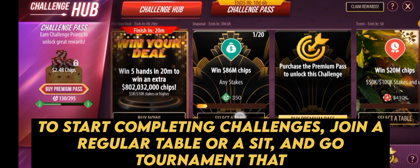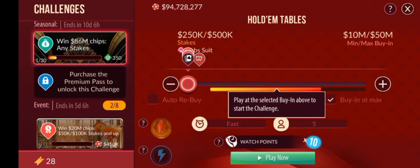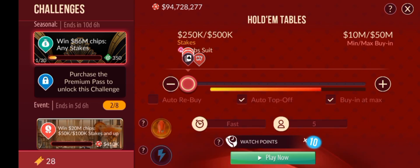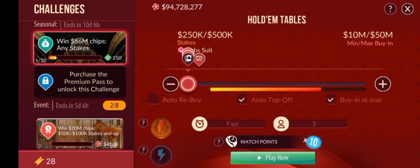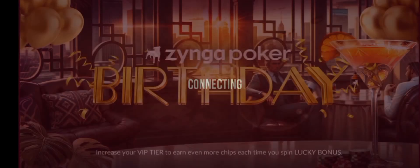To start completing challenges, join a regular table or a sit-and-go tournament that fits the requirements for the challenge. Play hands according to the challenge requirements, and progress will be tracked automatically. You can check your challenge progress by going back to the Challenges tab.